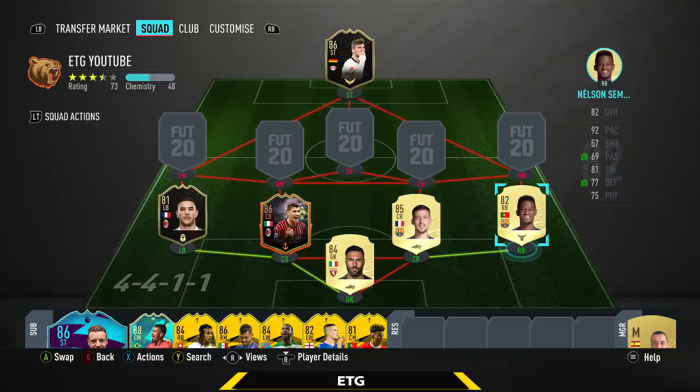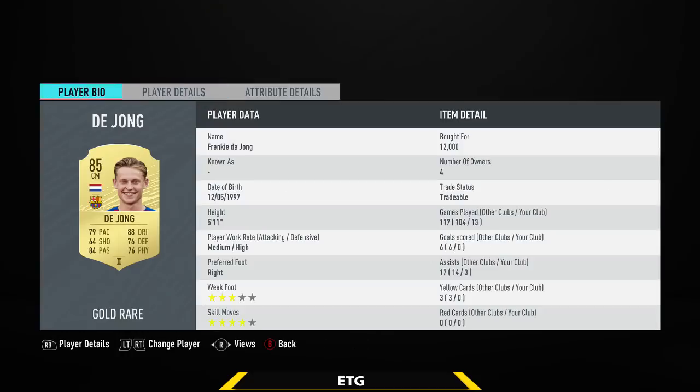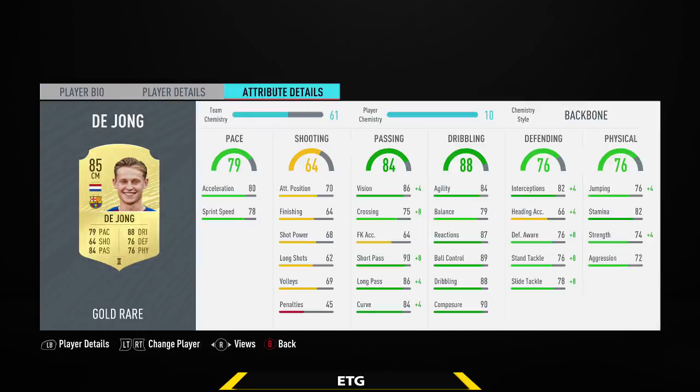Then the center mid on the right hand side — we're going to be going with De Jong. This guy is probably the best center mid in La Liga. He does have every stat of 70 except for shooting. 5'11, 4-star skills. Plays really well as a CDM, very solid defensively, and not too bad going forward. This guy is insane on the ball — really agile, great ball control, awesome passing, and his pace is quite good as well.